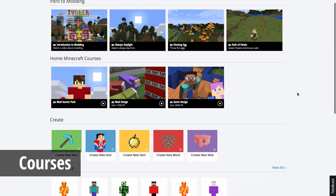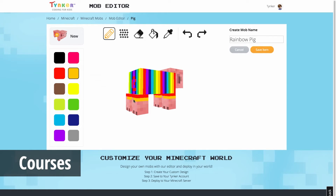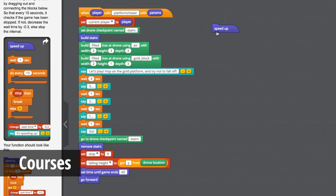Tinker also offers three coding courses that help you gain a mastery of playing Minecraft with Tinker. These courses will teach you how to use the editing tools, help you understand the code of Tinker's mini-games, and most of all, how to make mods.